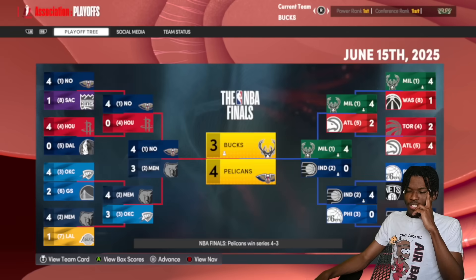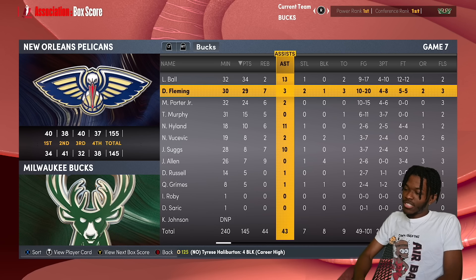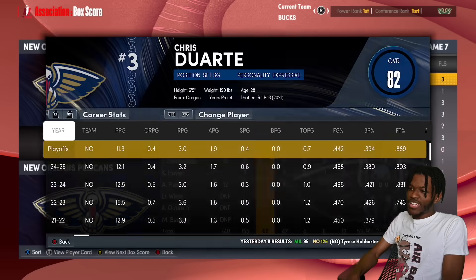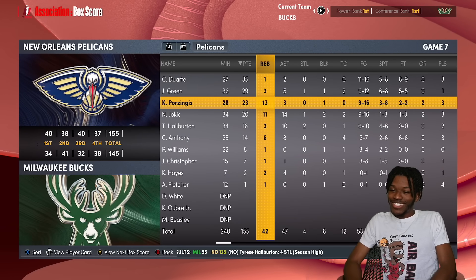The finals: Deuce versus Tyrese Halliburton and the Pelicans again. Jokic wins MVP. Porzingis has become a sixth man, replaced by Patrick Williams. Deuce shoots 50% from the field — 29-7-3 — but Chris Duarte is teeing off on the other end. Deuce and his team lose, so Jokic's Pelicans take the championship. We got a couple of championships across the simulation and one MVP. Let me know the player you'd create — I'll be in the comment section. Tune in tomorrow around the same time for another video. Peace.